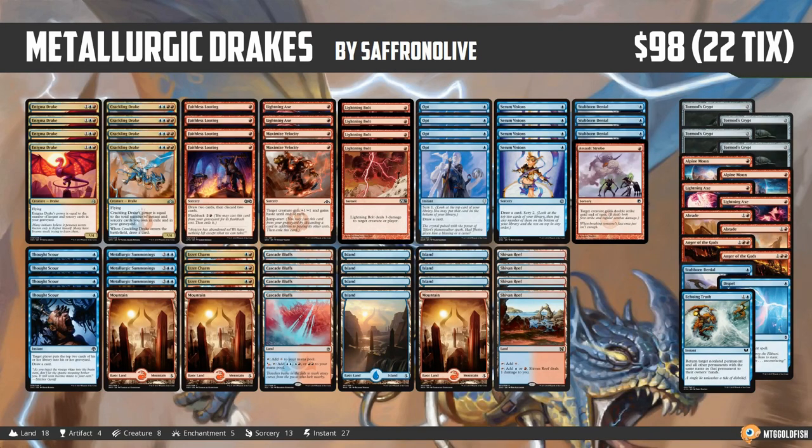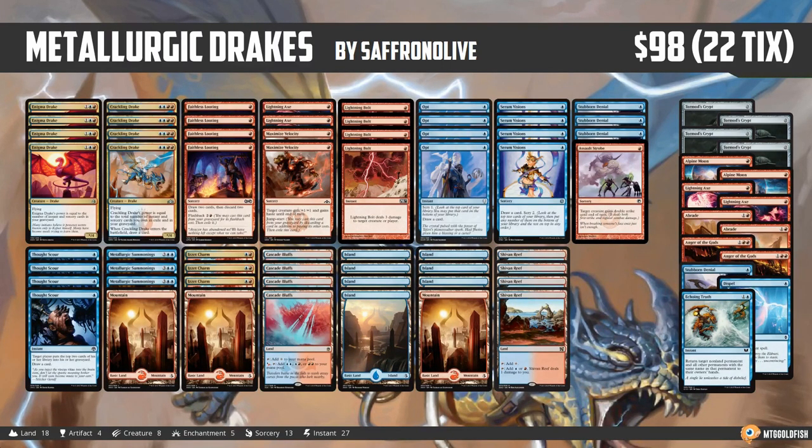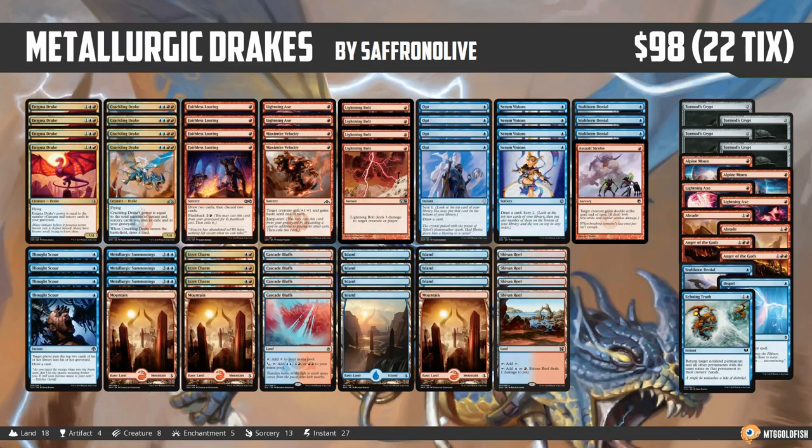That is Metallurgic Drakes for Modern. I've loved Enigma Drake for a long time. Crackling Drake makes it legitimate to try to play an all-in drake deck, plus Metallurgic Summonings is one of my pet cards. We're going to jump into some Modern games and see how this deck actually works — can you play the Is It Drakes deck with under a hundred dollars of upgrades in Modern? That's what we're going to find out.